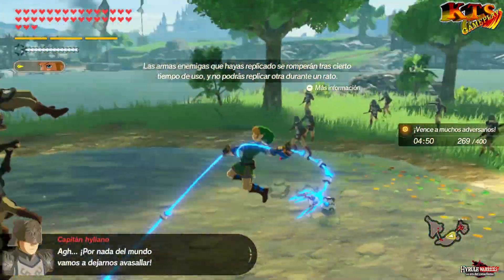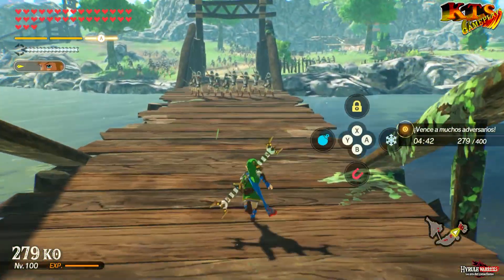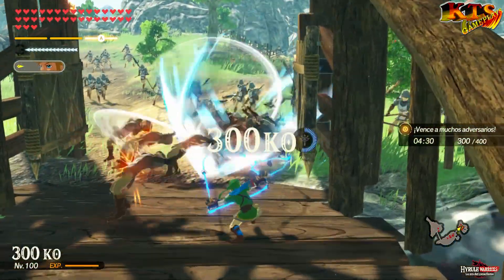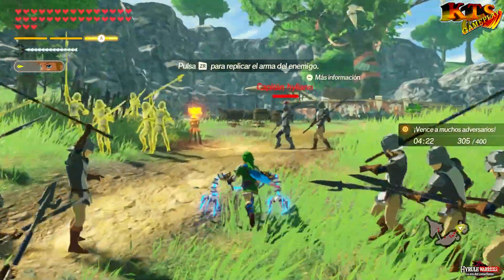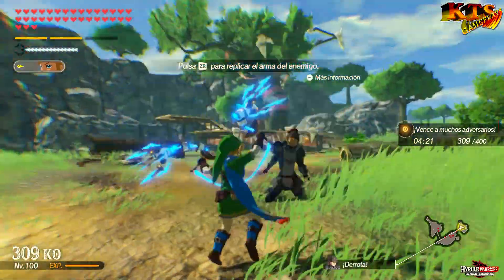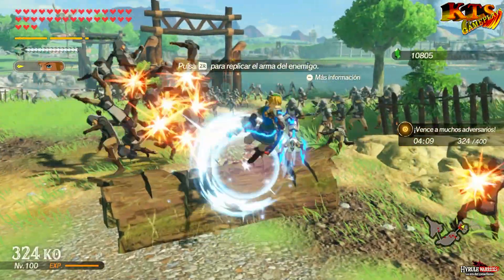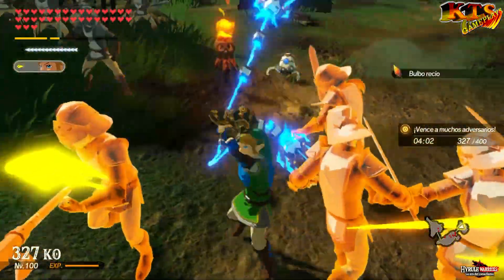Vale, ahí está el último capitán. Hay que vencer a 400 enemigos, ojo. Aquí lo bueno, mira, tenemos dos, así que venimos por aquí. Paralizador. Vamos allá. 300. Paralizador. Garrazo, fuera, lo hemos mandado a volar. Ojo, mandable del viajero. Vale, nos falta vencer enemigos, no bloqueo. Ojo, de nuevo combazo.